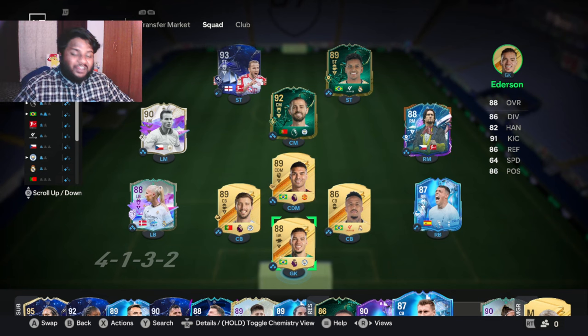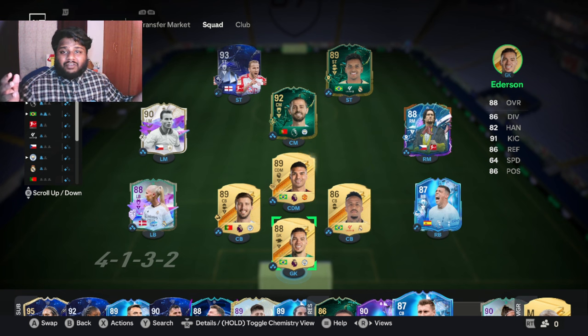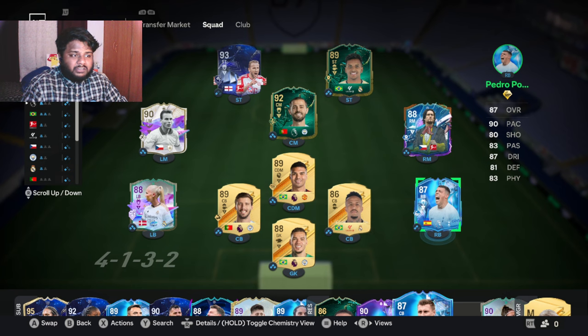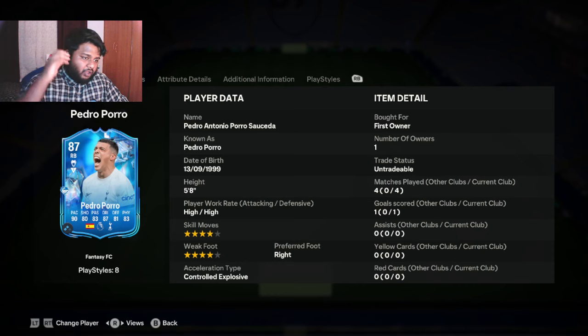Hey guys, welcome back to the channel. In today's video we are going to be looking at Pedro Porro — 87-rated right back from Spurs. We'll be covering his stats, the chemistry style I'm using on him, his play styles and play style pluses, and at the end I'll let you know if it's actually worth going out and getting him. I've been using him for the past few days and I've been liking the player, so let's get started.